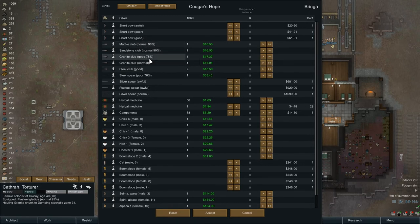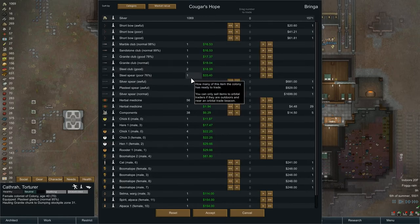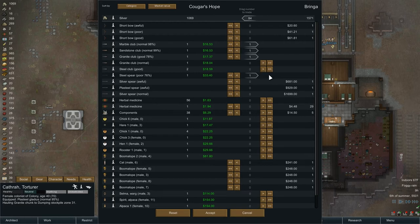That's a normal. Good. How does a good compare — does it change? It does not, same rating. So the good, normal, superior, what have you — must just change its value rather than its ability to do damage. That sounds reasonable. So let's get rid of these guys here. That's a good 78. There's a good and a steel — so there's two clubs, we'll keep those two. Spears — we'll toss those.